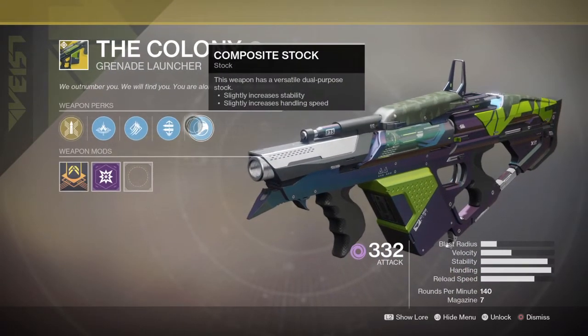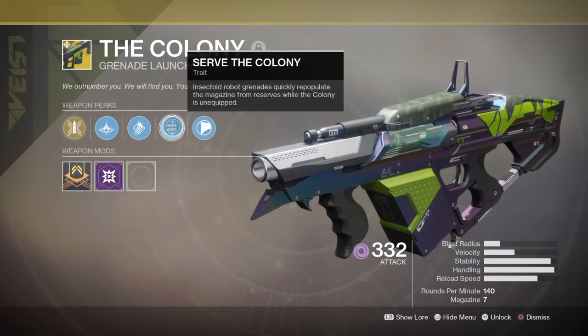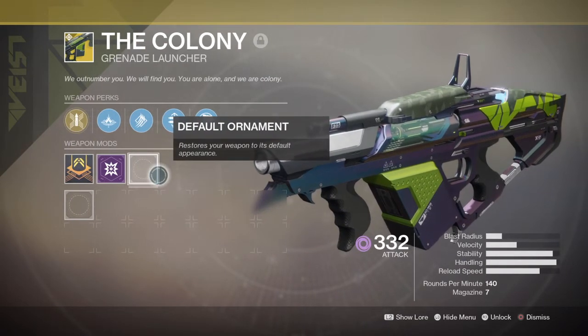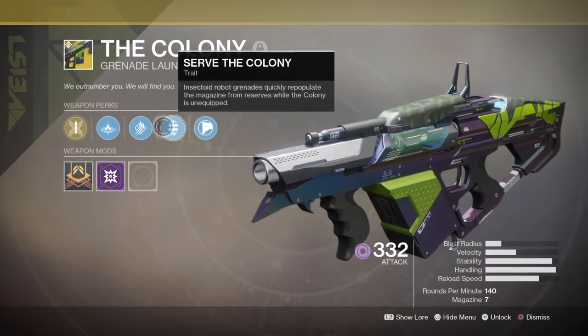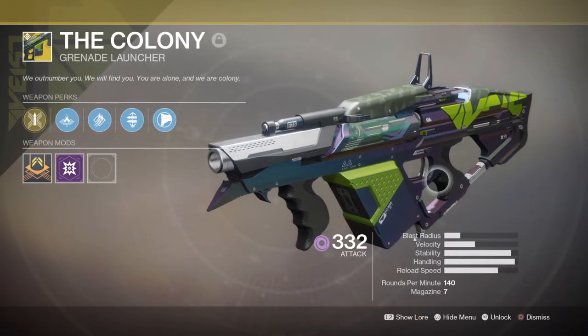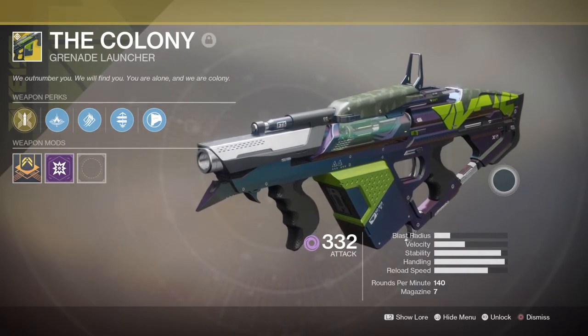Your power weapon will be the Colony grenade launcher, which can only be obtained through exotic drops or through Xur if he ever sells it. This weapon is honestly a must-have and is needed for this build to work. Otherwise you'd have to play with something like Play of the Game, which is similar but not fully comparable to the Colony. If you want, you can try other grenade launchers with bounce rounds, but it's really going to vary. Personally, try and get the Colony — if you can't, then play around with other grenade launchers and see what works.